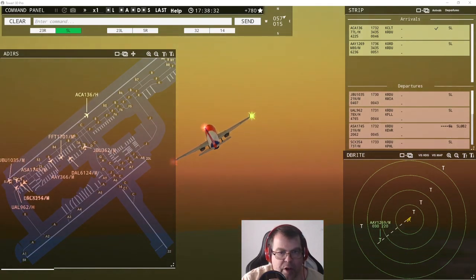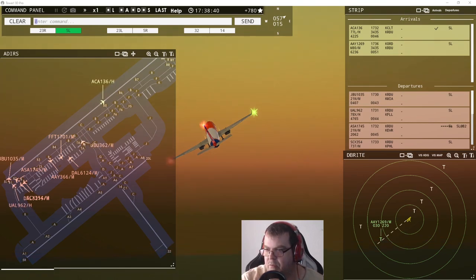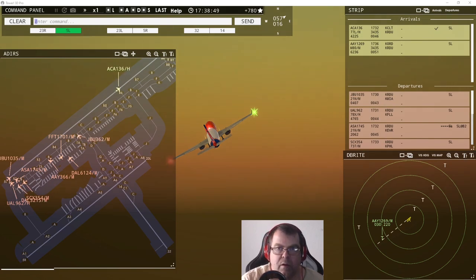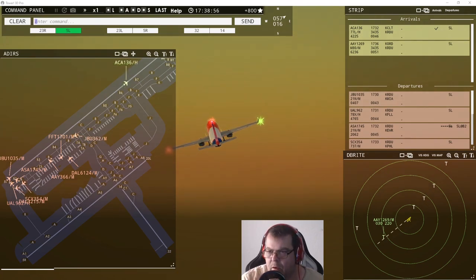Let's see if we can get a couple more aircraft up in the air — timing is vital. We've got about 9 more departures remaining. Here comes the next United — it's a heavy.